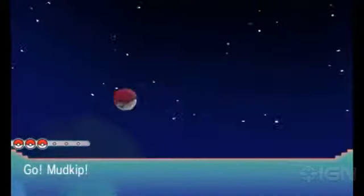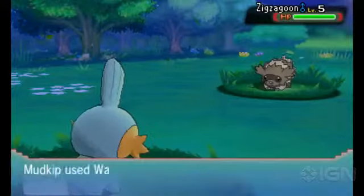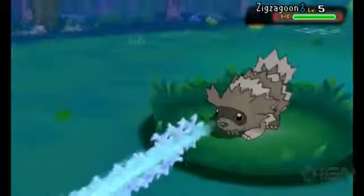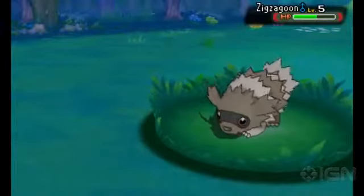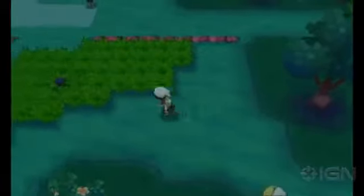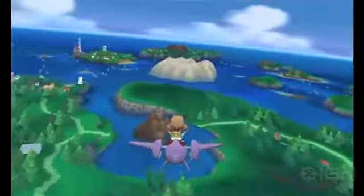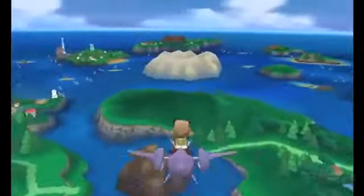It's not a new complaint, but the Hoenn region is still imbalanced type-wise, heavily favoring water Pokemon. It's especially noticeable in Alpha Sapphire, since the villainous Team Aqua uses a lot of water types. It just feels like there are water Pokemon in nearly every battle, and I have an overleveled Pikachu to show for it. You also have to navigate many bodies of water, which makes much of the late game incredibly tedious.